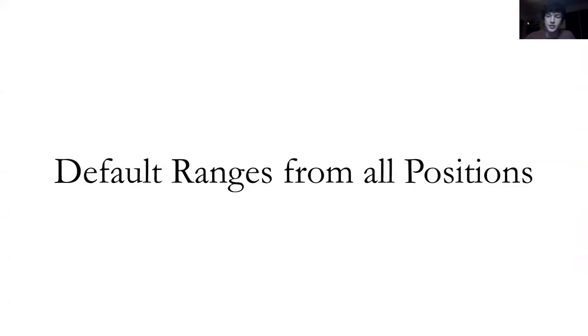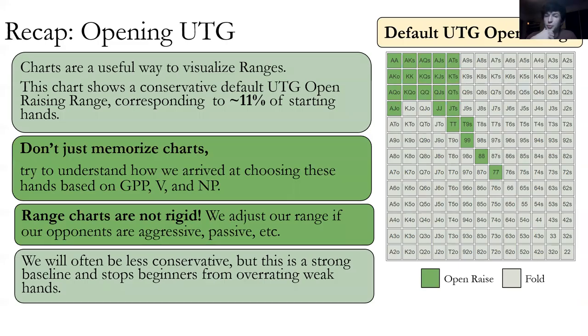Default opening ranges from all positions — you've seen this one before. This is our default range arrived at based on good pair potential, versatility, and nut potential. It's not rigid; we will adjust it. These charts, along with all the others we'll show, are on the conservative side, which is good for beginners. It's better to start conservative and add more hands as you feel comfortable, rather than play too many hands and develop bad habits.